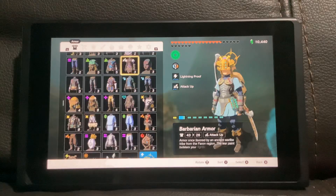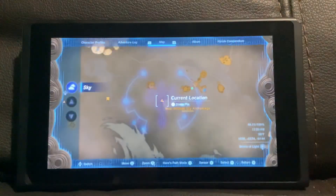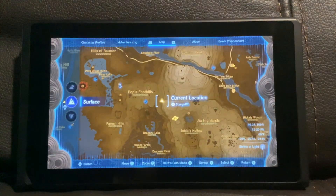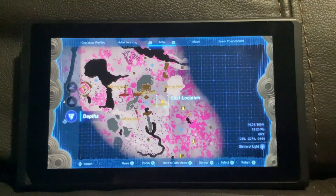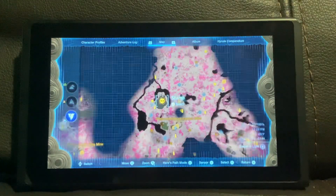Also guys, I'm going to show you how to get the Majora's Mask. To get the Majora's Mask, go to Depths. Go to the Floating Coliseum over here.